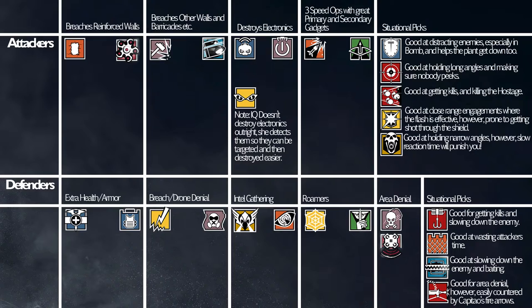Now we're going to move on to the situational picks. We're going to have Montagne, Glaz, Fuse, Blitz, and Blackbeard.